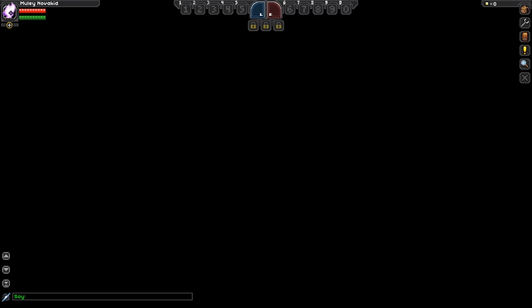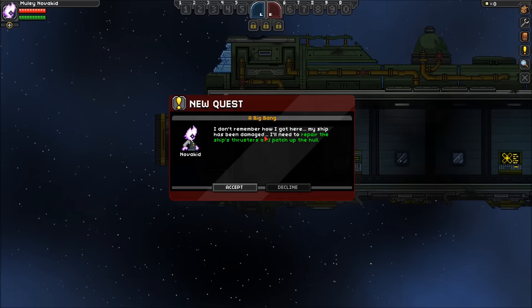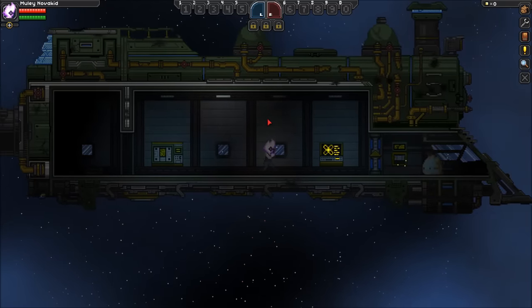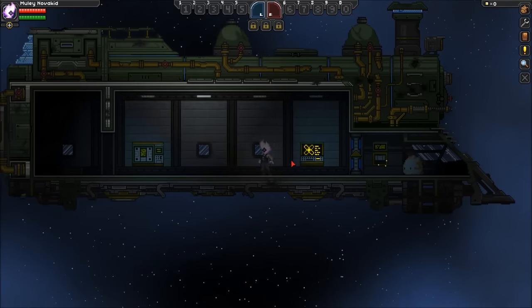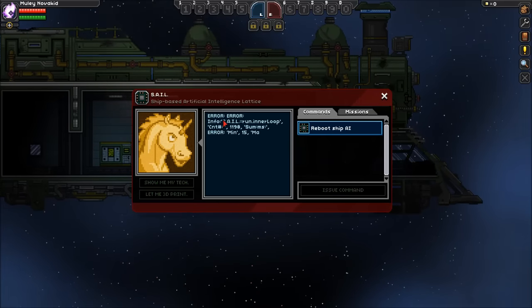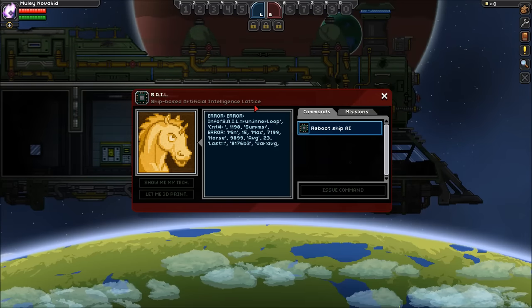So yeah, that was painless. Let us begin. I don't remember how I got here. My ship has been damaged. I need to repair the ship's thrusters and patch up the hull. We're going to be playing this on 3x zoom because 2x is a little too far away. This is SAIL — Ship-based Artificial Intelligence Lattice.